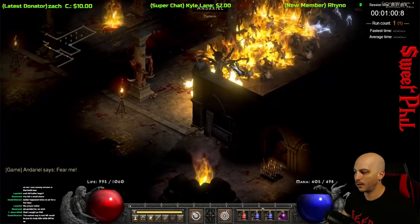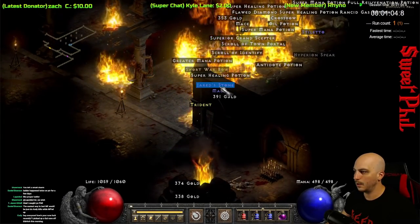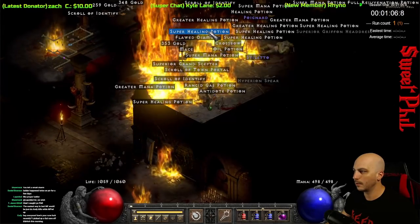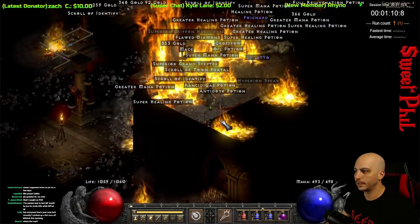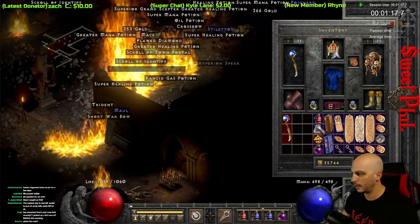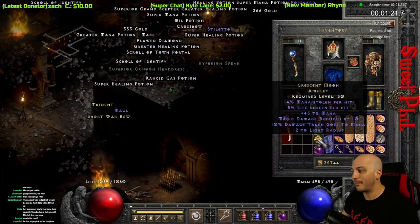We do not have to wait long — we're on the very first run and I pull a unique amulet. Hopefully we can get something good from Andariel. Unique amulet on the very first run is legendary. Once I eventually get around to IDing this amulet, it's nothing crazy, but it's nice to find yourself a good old-fashioned Crescent Moon.